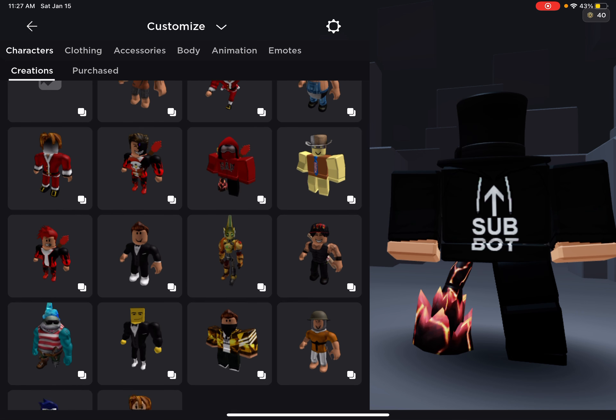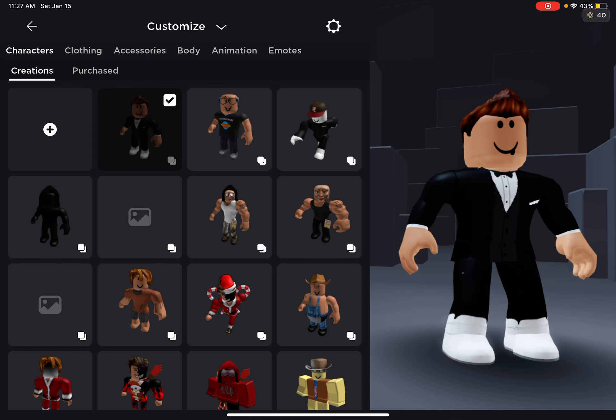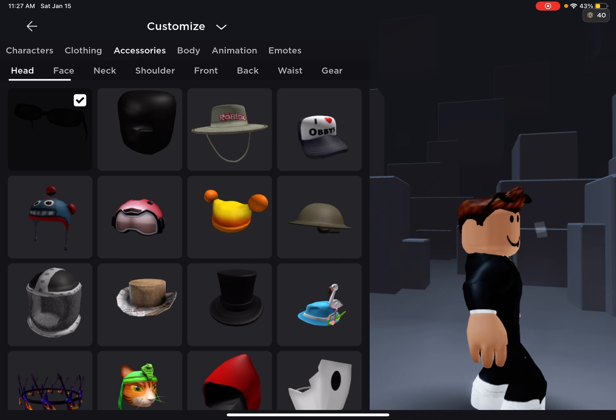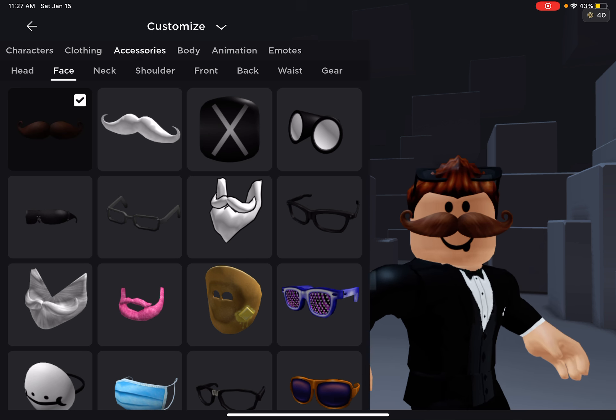But first we gotta look spiffy. Your boy gotta look spiffy, right? Alright, so we're gonna take this guy. Let's see what's looking nice, but I think we gotta add some shape. Add some sunglasses. Add a little mustache.